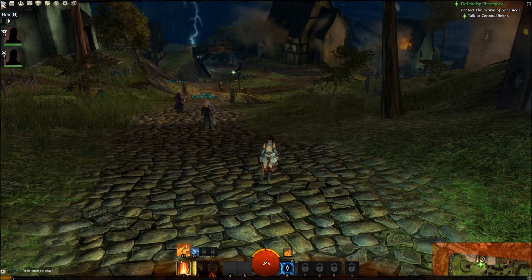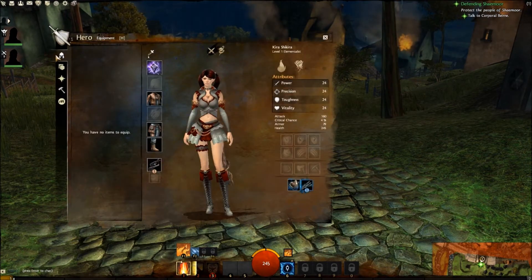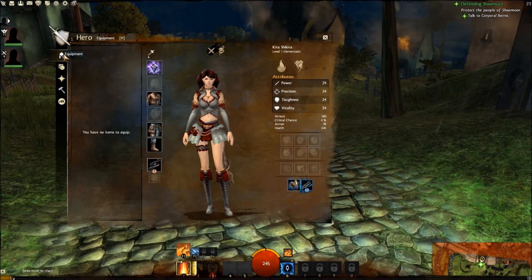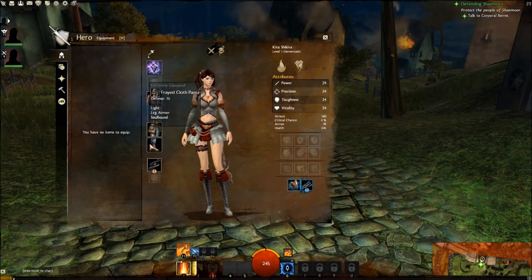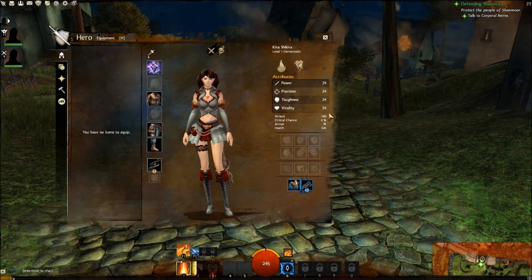Back to the Hero window — to open it you can hit H. On the first tab you will see your equipment, which is all of your gear. You will also see your different attributes on the right-hand side.